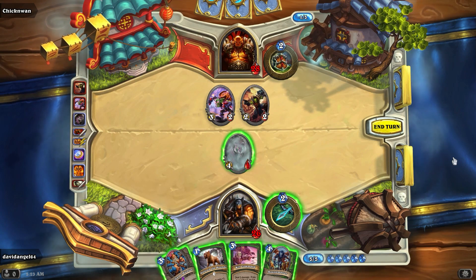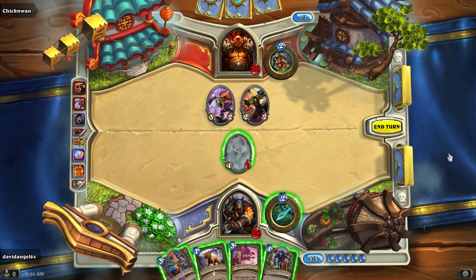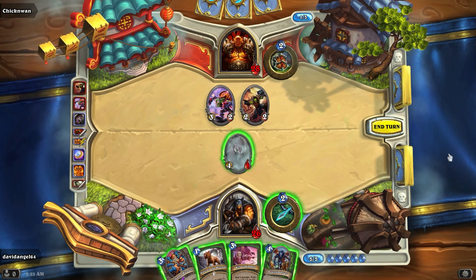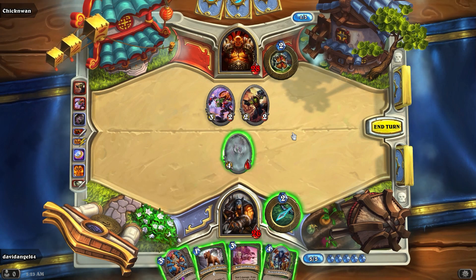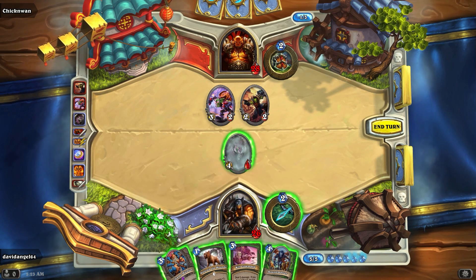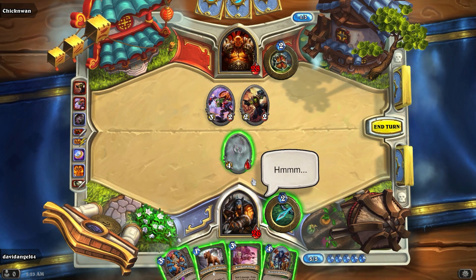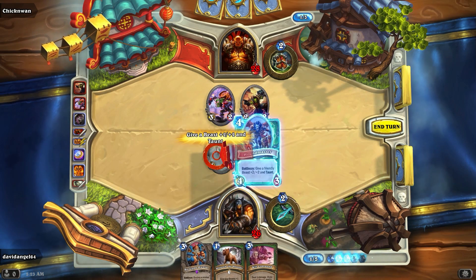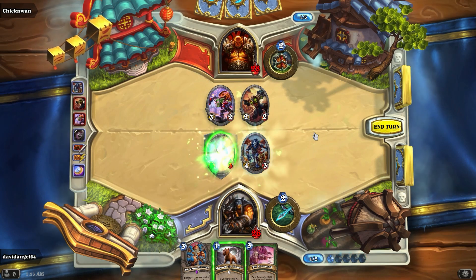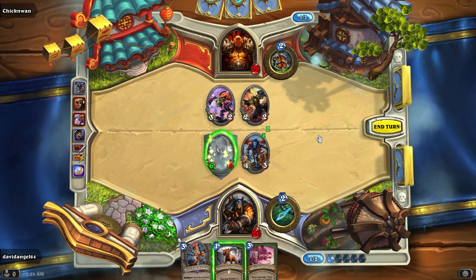Alright, a friendly beast — plus two, plus two, and taunt. So we'll do a taunt tiger, attack him with it to force him to trade. I really need some card draw — this hand is not suitable. That is one big stealth kitty.